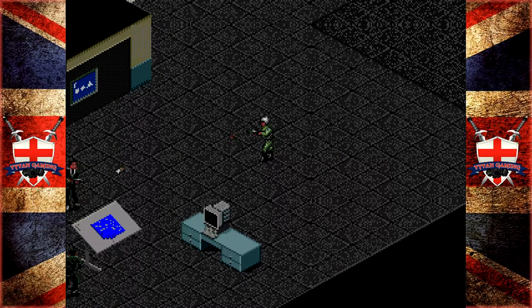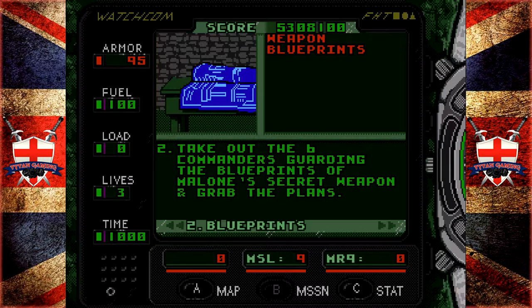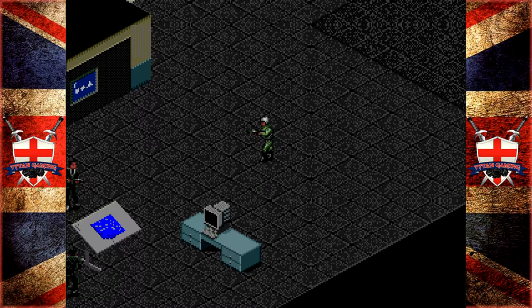I swear these guys are worse than the original grunts from MGS on the PlayStation — remember their cones of vision? This is actually mission two that we're starting here. Weapon blueprints: take out the six commanders guarding the blueprints of Malone's secret weapon and grab the plans. Machine gun ammo.